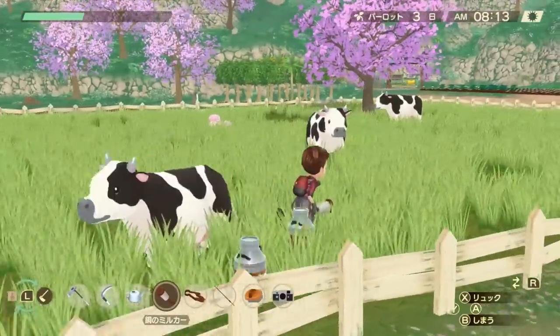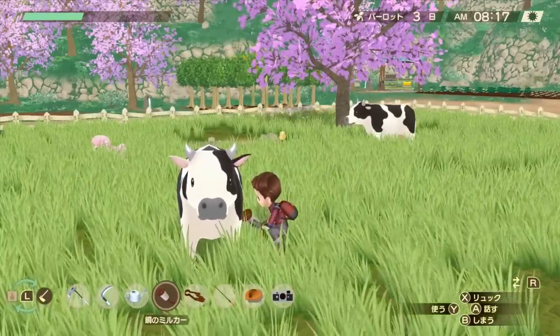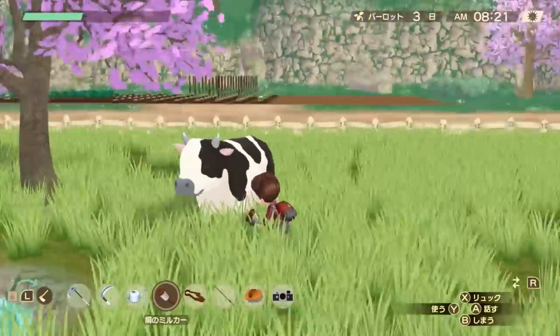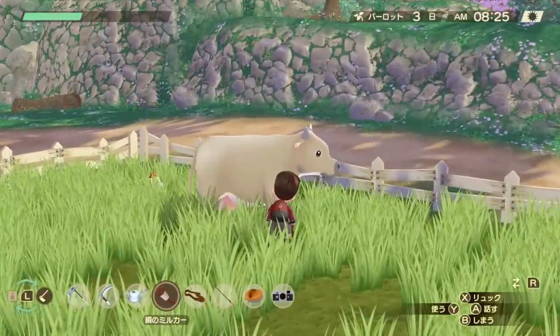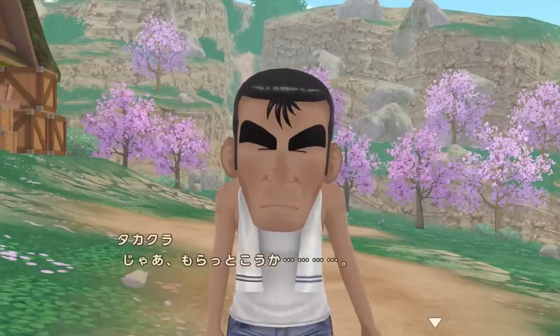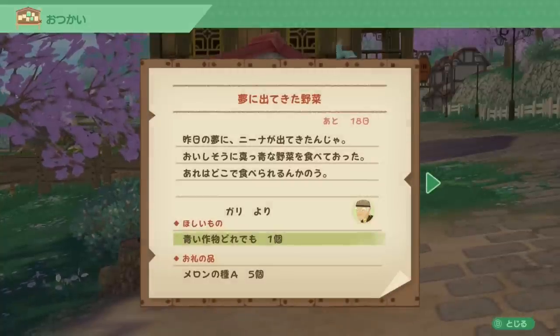I have to admit though, besides the new events, the Wonderfuls, the encyclopedia, and some outfits, there is not a ton of new content in terms of actual features or daily activities. You will take care of your crops and animals, give presents to villagers, and then go fishing or digging. There is one little addition however, and that is the bulletin board.